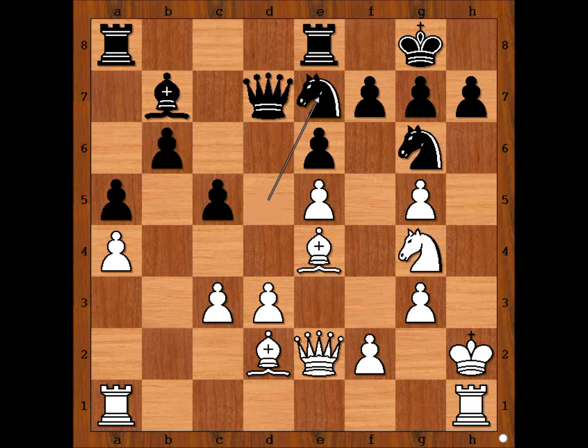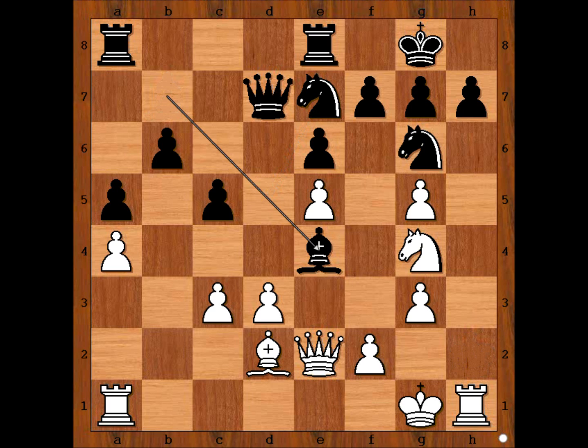And Knight from D to E7, King to G1, Bishop takes on E4, D takes on E4. Have a good look at this position — who is better now? Black has a better pawn structure. Look at these white pawns. So if Black reaches the endgame, he would be doing alright.